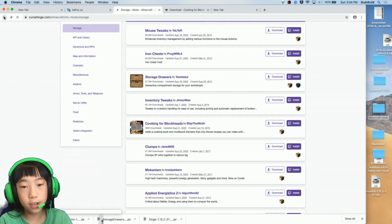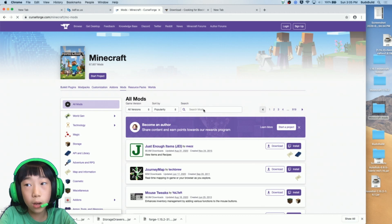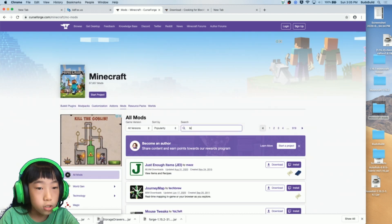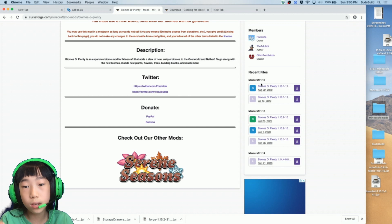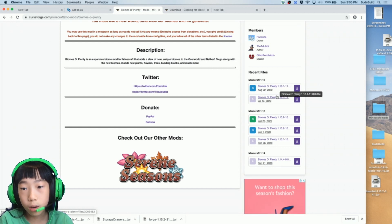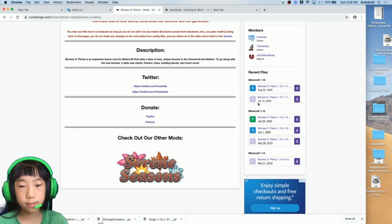You can also search up here. If you want to go back to all mods, type 'all mods.' For example, if I want some biomes — type 'biomes' — there'll be Biomes of Plenty, Traverse, things like that. If you can't see the game version or it's wrong, scroll down to Recent Files. Hover your mouse over a file to see the version — for example, 1.16.1. I want 1.15.2, so I'll select that one.